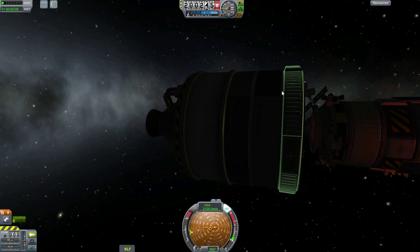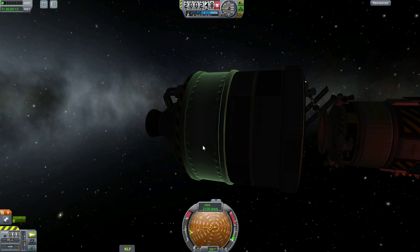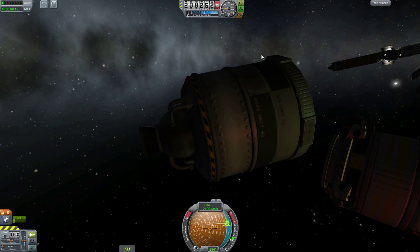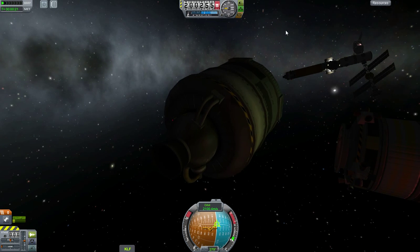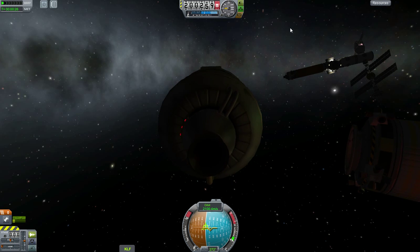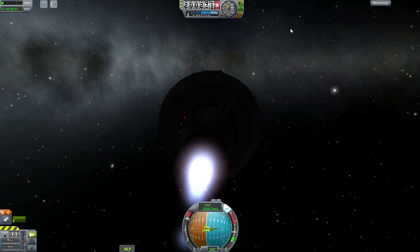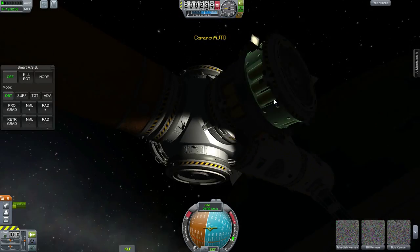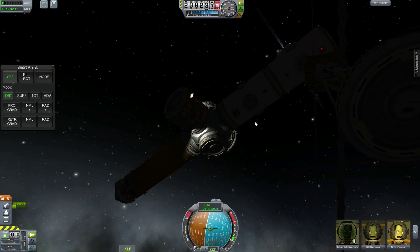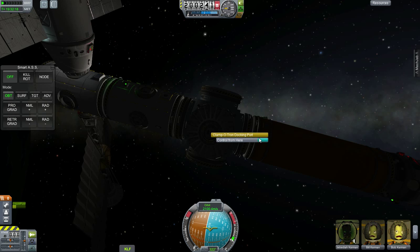The electric charge is going down pretty quick. Let's turn SmartASS off and set retrograde to get this on its way. Make sure I hit the station — there we go. It's in a suborbital trajectory now. So now I'm going to test the Kerbal Attachment System winches right here.